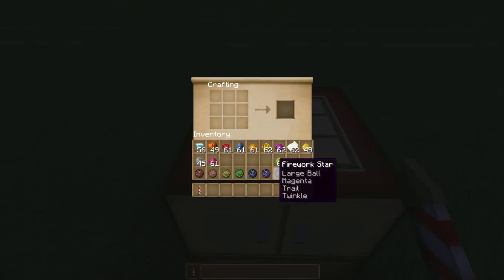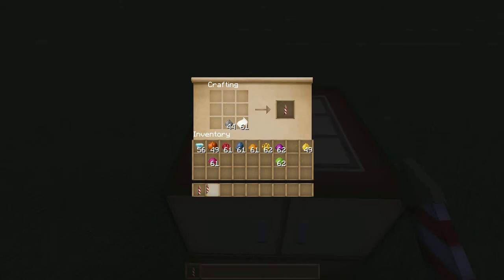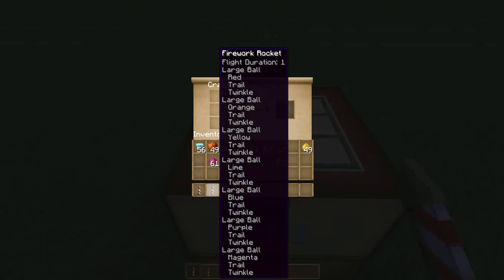Now that you have each ball, what you're going to do is put them in order of the rainbow on the crafting table. Unfortunately, you only have two spots left, which means you'll only have room for the paper and the gunpowder, so it will only have flight duration one, but it's worth it. You'll just click it and make the ball. This one is a little shorter because I didn't put the diamonds in the last one.